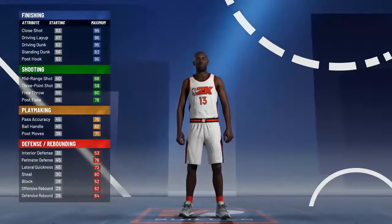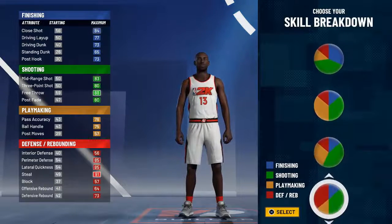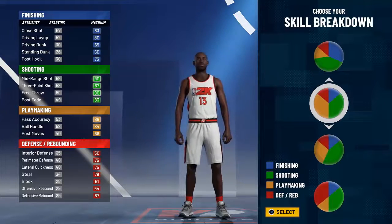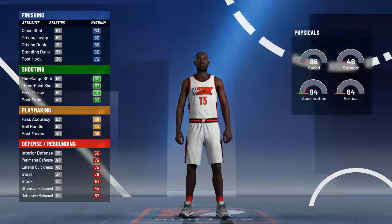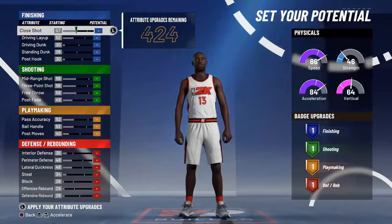We're going to go with this pie chart right here. I'm going with yellow and green, so we'll get Hall of Fame playmaking and Hall of Fame shooting. We're going to go with the speed pie chart of course.